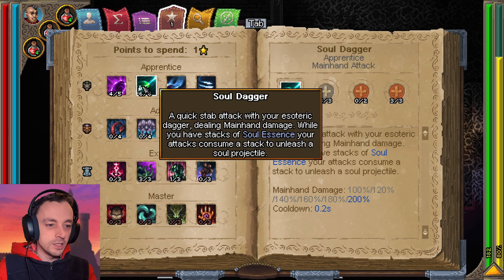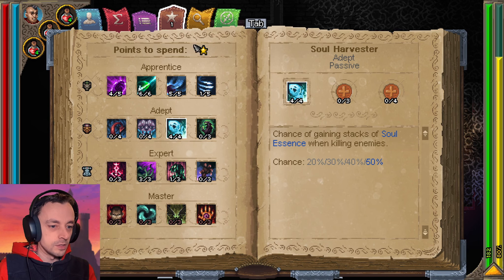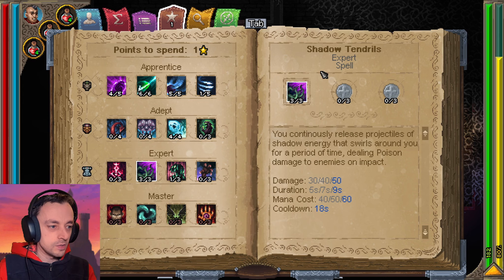I've put more into the soul dagger thing and I have put these into this, which is a pretty good skill to have. I've taken off the Summon Fiends for now and I've put everything into Shadow Tendrils' main skill, but not the side bits, which I'll have to consider more when I get more skill points.